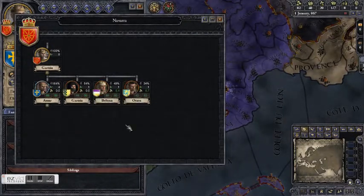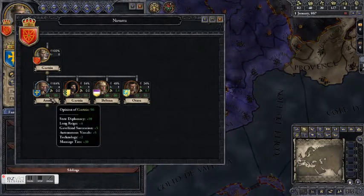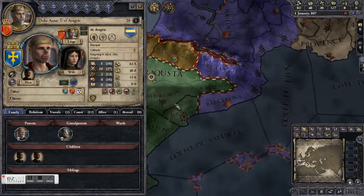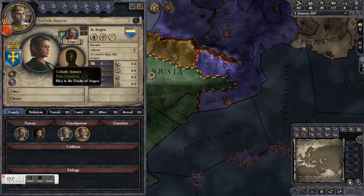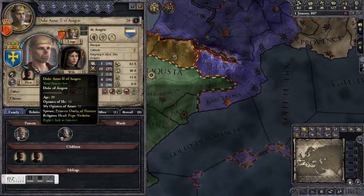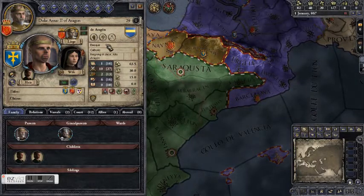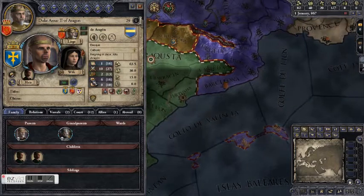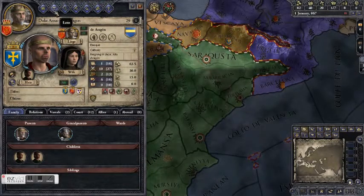Duke Ansar is basically a threat to the realm. Even though he's currently our friend with a 56 opinion, we do not want him in power very long. His heir is technically our grandson, but he is part of his father's dynasty. This is a lot of territory, relatively speaking, that is not in our hands, and we want it. We have a few options about what to do with the Duke, but before we do that, let's take a look at the laws.